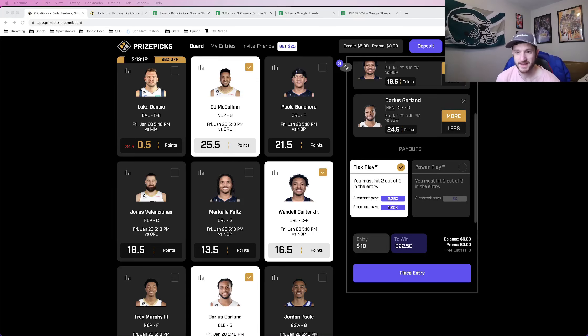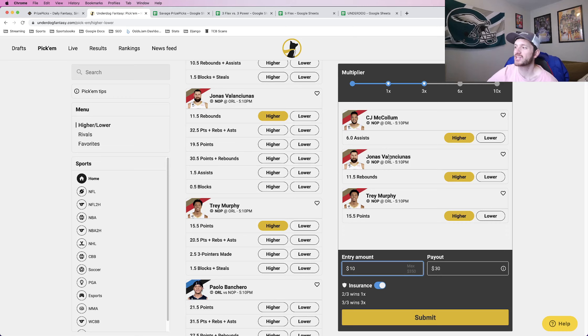Hey, what's going on everybody? It's Matt Modai here with Odds Jam. In this video I'm going to be talking about the difference between a PrizePicks Flex play, which is for three, four, five, and six picks, and an Underdog Insurance play, which you can do for three, four, and five picks.